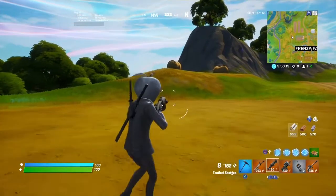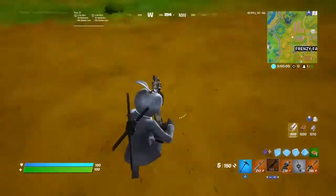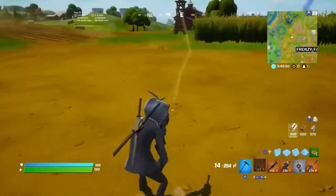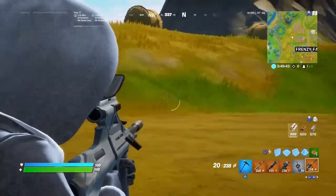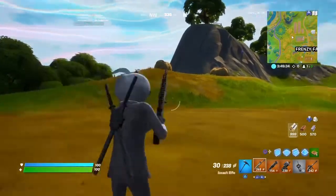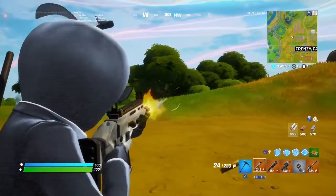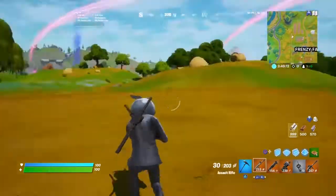Basically lightning just shoots throughout the whole wrap. It's not that noticeable on the shotguns. Let's try the burst. It's very noticeable on the burst. On the SCAR you can see it pretty well, but the best guns you can see it on are probably either the burst or an SMG.